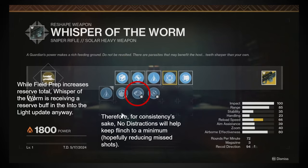Bungie also gave Whisper the property of pulling one shot of ammo from thin air each time you land three consecutive critical hits in a magazine, meaning it's more ammo efficient in general these days. That said, Whisper's biggest strength is sustained DPS, not short-period DPS. So unless it sees a buff, don't get too excited for a Whisper meta, even with this new crafted version.